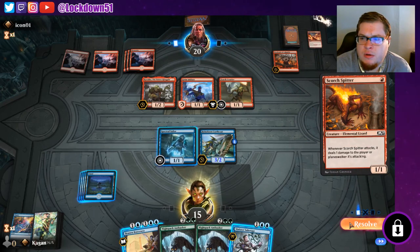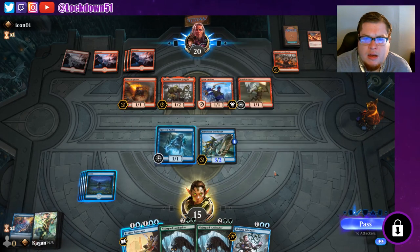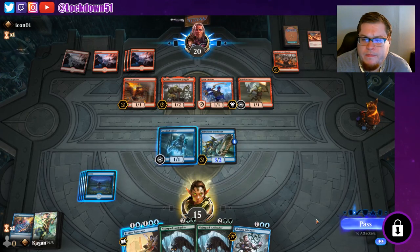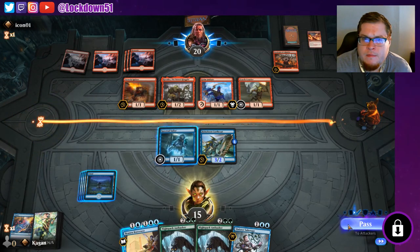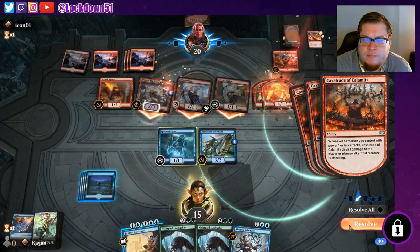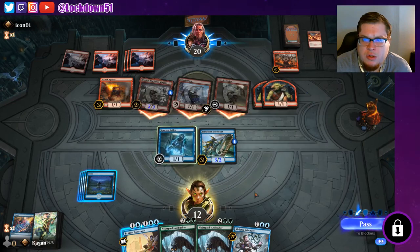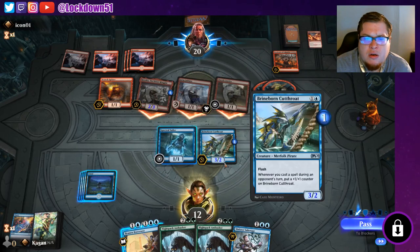Scorch Spitter — can resolve, not super fun though. Now will they attack in here, I wonder? Probably at this point. Yeah, I want to wait to bounce the Cavalcade so I can counter it next turn. We'll hit for a bunch here — or do we just want to trade? We could bounce something. Trade — yeah, let's do that.